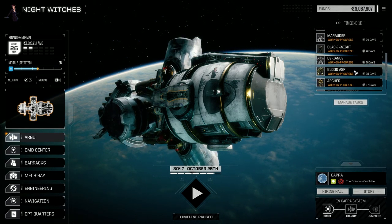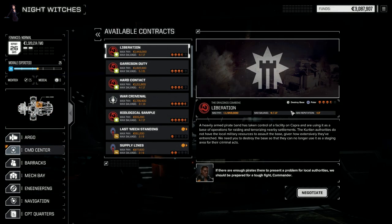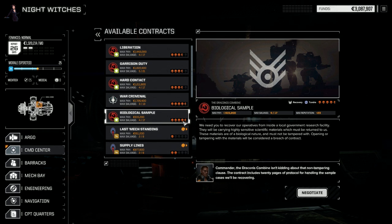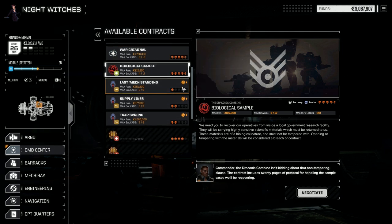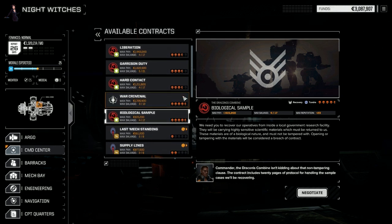I'm going to leave the episode there. We'll stay on this planet - there's still a bunch of contracts we can do here. There's war criminal, biological sample, both four-and-a-half skull, and some three-and-a-half skull contracts. What I'll probably do is increase the difficulty one more - we're at Mercenary right now, we'll go one more. Going up to Mercenary, we're getting closer to where the level will be really challenging. I want to bring it up a bit - I don't want to kill my guys off, but get a little more competition.